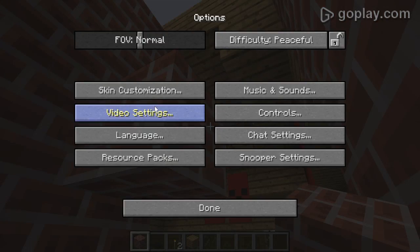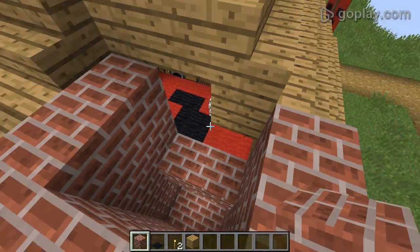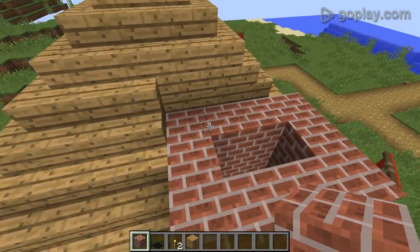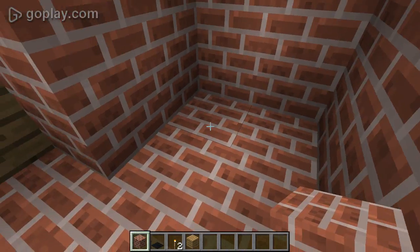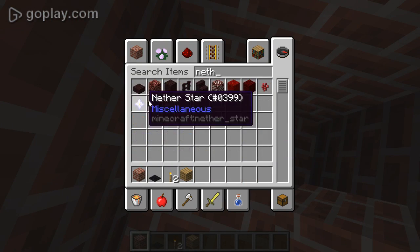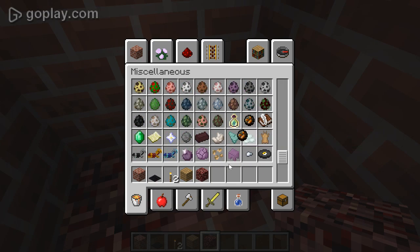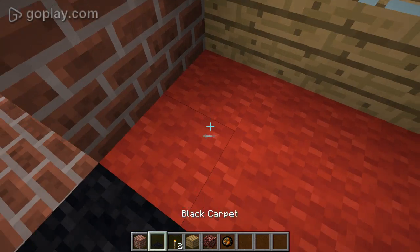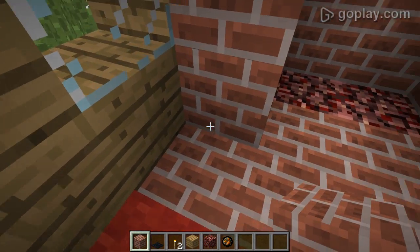I'm gonna put this down — put it down to 20, there we go. Looks kind of odd right now, so we're gonna put this up here. Let's put some another rack, let's get some another rack. Go down here. Let's put some brick around here. Okay, that should do it.